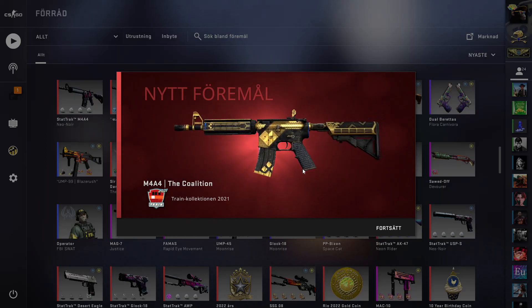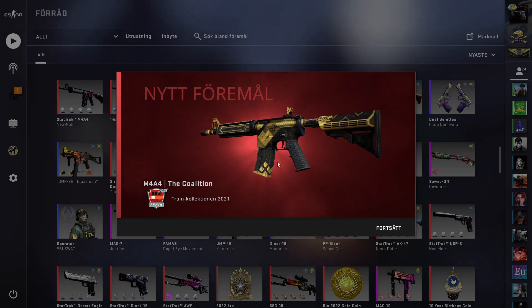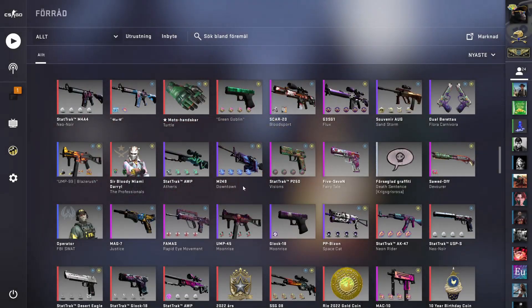It's the M4A4 decalation. There was a 5% chance to get this one actually. We could have got the Glock Emerald for the same percentage. So that is very unlucky in that way, but I think it's around 10 bucks profit.